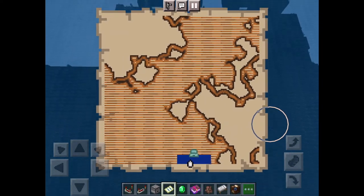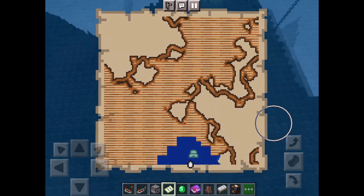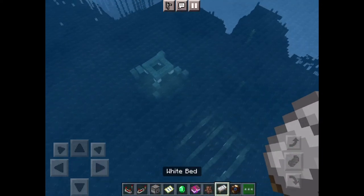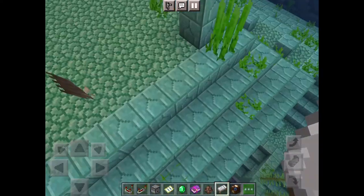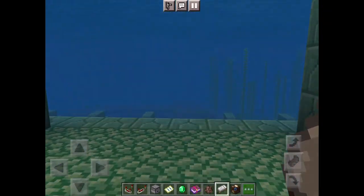When you start to see the ocean on the map, you've found it — you're close. You can see it right now. And that's how you find an ocean monument.